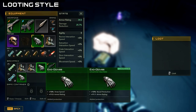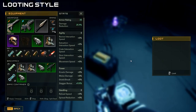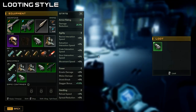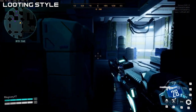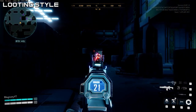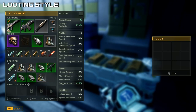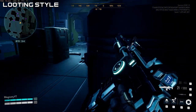As for the looting style, it's kind of like you would expect from any extraction shooter — you open containers and control-click on things you want to move into your inventory. Your backpack slot has 10 slots, you have a belt for equipment with six slots, and then you have a safe container which unlocks up to five slots depending on your level. You have two weapon slots — one kinetic, one energy — and one melee weapon slot. There are also two ammo-specific slots so your ammo doesn't waste an inventory slot, covering kinetic and energy ammo.